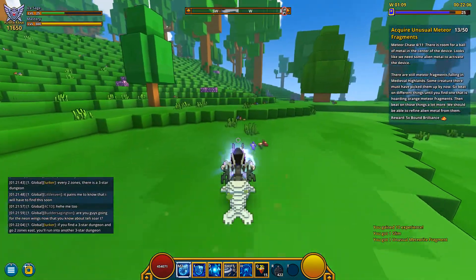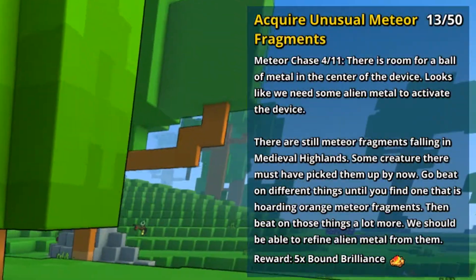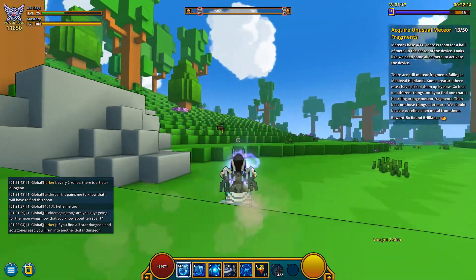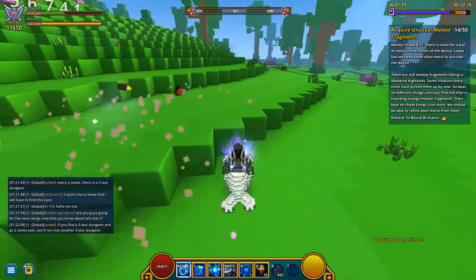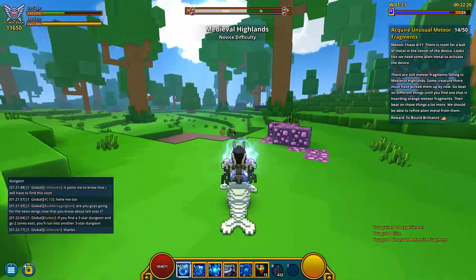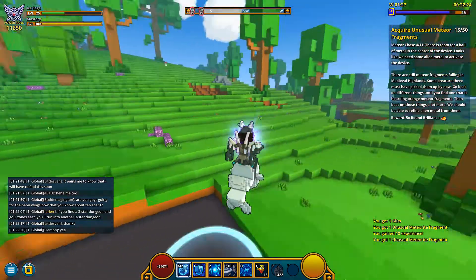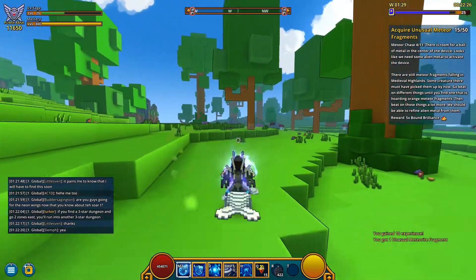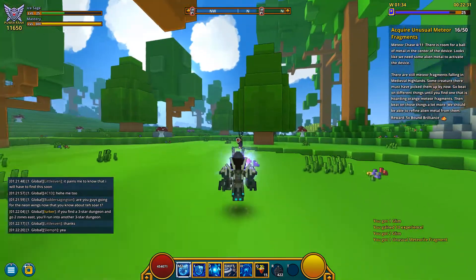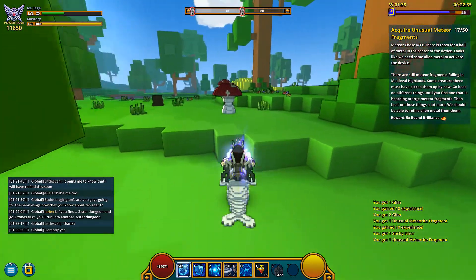The next quest is to acquire unusual meteor fragments, for which you get 5 bomb brilliance — a very useful material for improving your gems, so you want it, believe me. To get these unusual meteor fragments you need to go to Medieval Highlands and kill the bees. A small note: you need 100 fragments, so you need to kill not 50 bees but 100 bees, to craft the stuff needed for the mount.